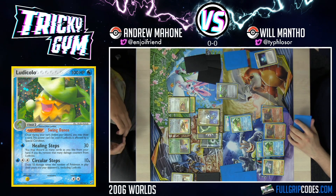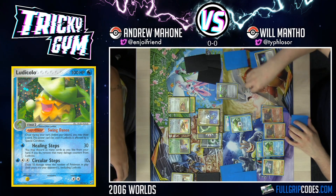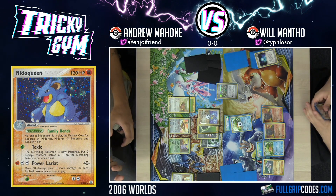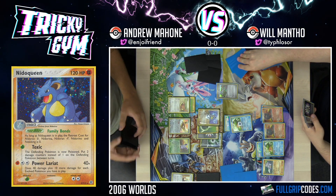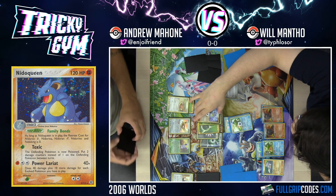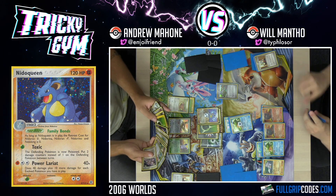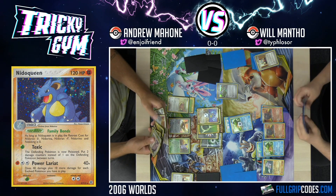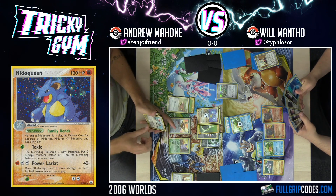Draw for turn. The Heal Energy just heals 10 damage off my guy — that's nice, it helps fix some math for me. Steven's Advice for four? Four, yep. That's pretty cool. You got a stage one in there? Yep. All my Rare Candies are in the deck, man. We've got a gigantic hand. I'm not going to Copycat Will's small hand. I don't want to waste any of my Admins. That Holland Scientist card? That's got to be the first card we delete from this deck.